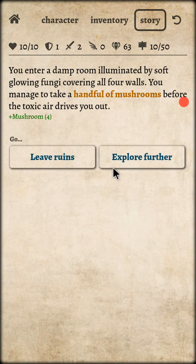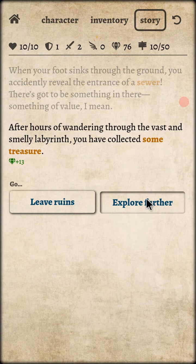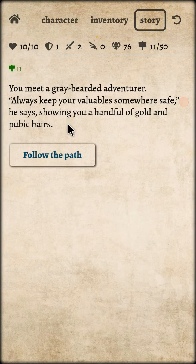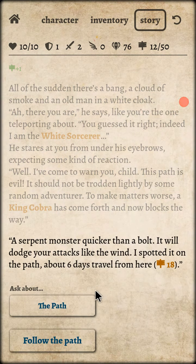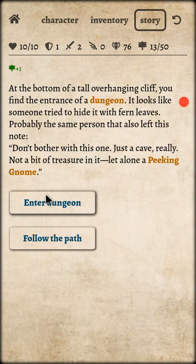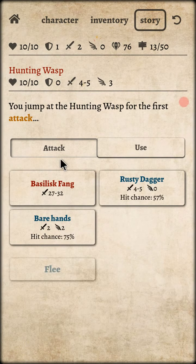I got the fire spell finally! Got a handful of mushrooms. Explore the sewer, explore further. White Sorcerer — the King of the Cobra is on level 18, got it. Follow the path. Picking Gunnam is really useful — it's always checking what's inside the caves, what's inside the pockets of other people, who's gonna give you the reward. Really useful, you gotta go for Picking Gunnam!